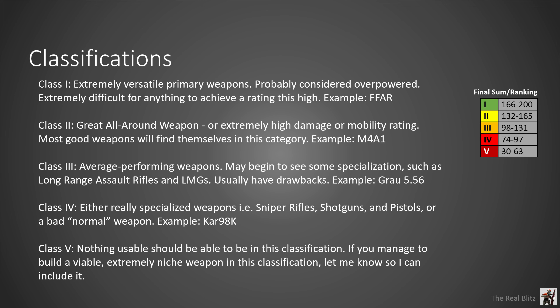Class 4 is pretty special — it's either a really bad weapon or an extremely specialized one. Sniper rifles, shotguns, and pistols would fit in this category. A Kar98 is really good, but if you try to run only a Kar98 you're not going to have a great time, which is why it's class 4. I haven't tested anything that got into class 5 yet, so if you find one please let me know, but it should not be possible to make anything that's bad at absolutely everything.